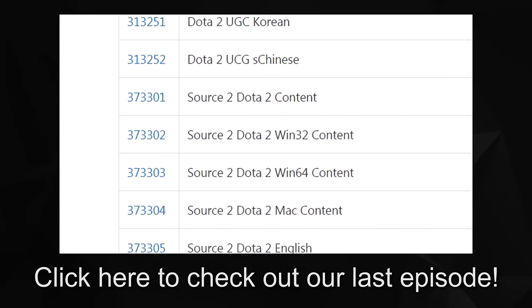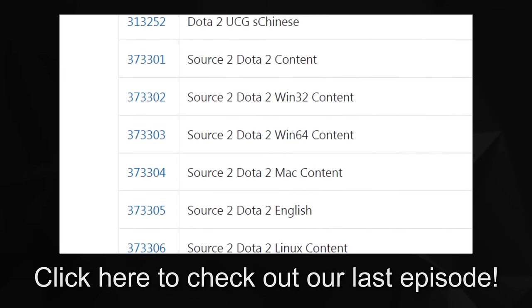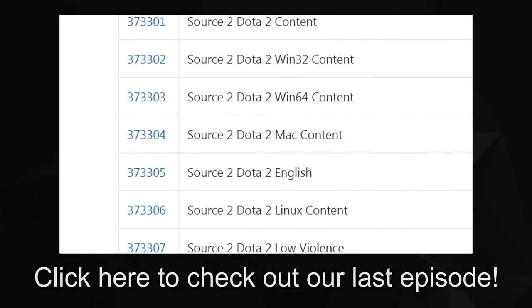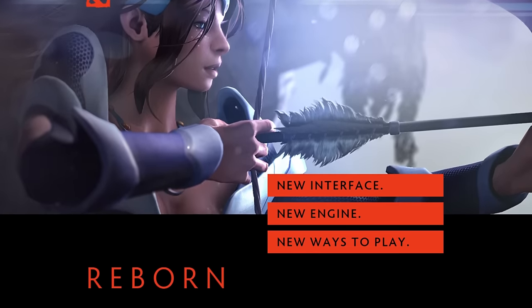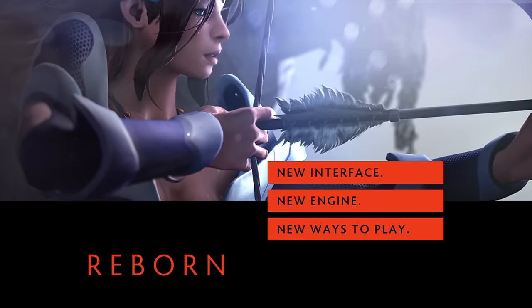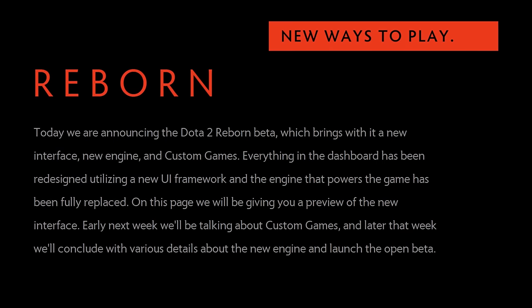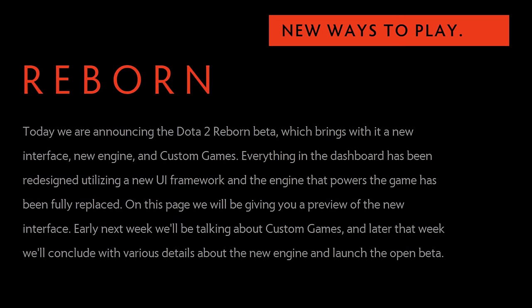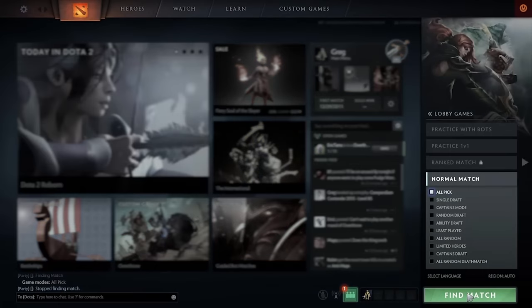Those who joined us last week will remember us talking about Valve delivering on a bunch of long-running wishes, which means you'll also remember one in particular that they didn't quite get round to. That all changed this Friday, however, as Valve finally revealed the Source 2 version of Dota 2, and a new update dubbed Dota 2 Reborn. The update will initially launch late next week in an open beta on a separate client, leaving regular Dota 2 as it is for the time being. With the new engine comes new capabilities and functionality, and the Reborn beta definitely does not disappoint.